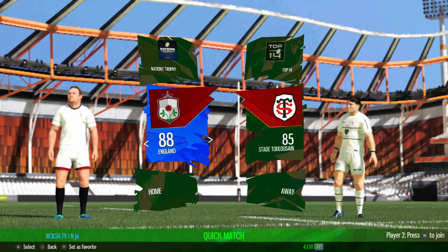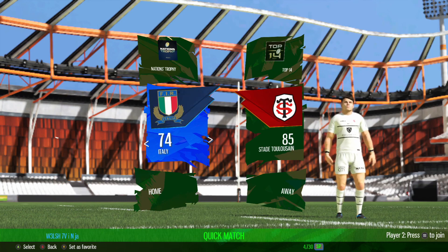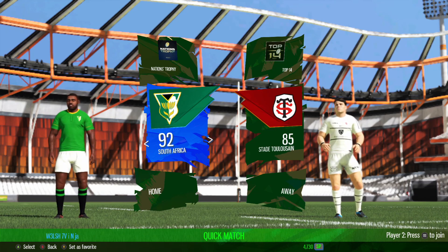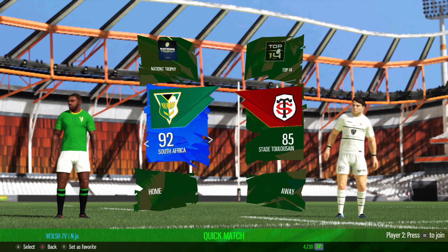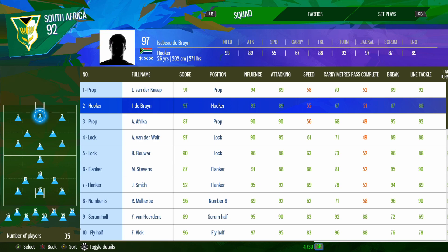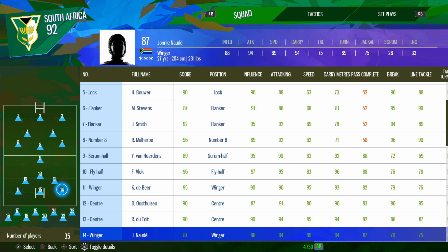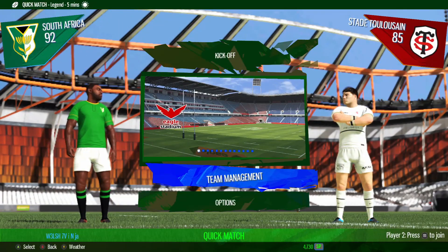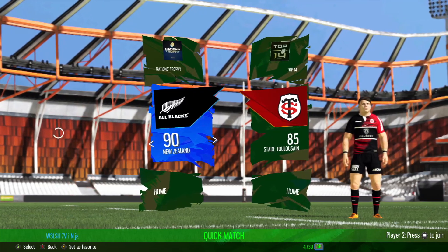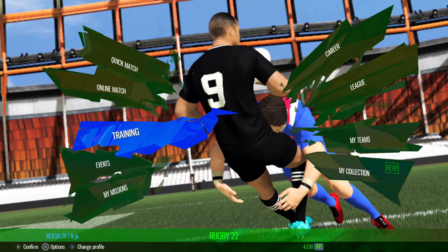Those were the biggest ones. England had their kit redone — they changed from being yellow to being white, at least they look a little bit like the England team now. The South African team was also missing from the game. They made it look a bit green, but the players are a bunch of made-up names with made-up stats. People were a little bit annoyed because they are currently still the world champions — the last winners of the World Cup — and to not have them in the game was a real shame.